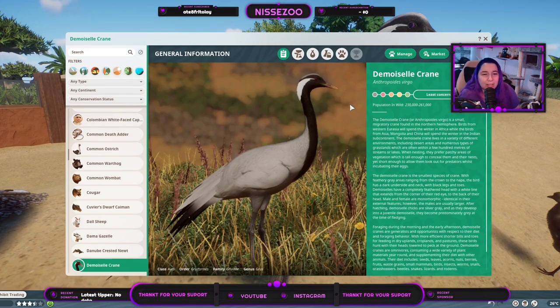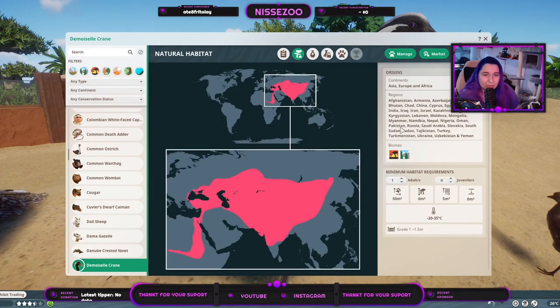I forgot we normally do the Zoopedia first, but let's do it here. It is a Least Concern animal with 230,000 to 261,000 individuals in the wild. They are from Afghanistan, Armenia, Azerbaijan, Bangladesh, Bhutan, Chad, China, Cyprus, Egypt, Ethiopia, and India.